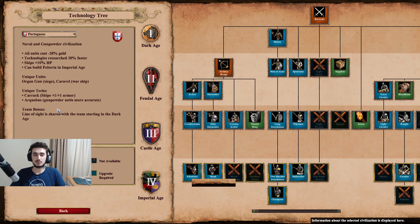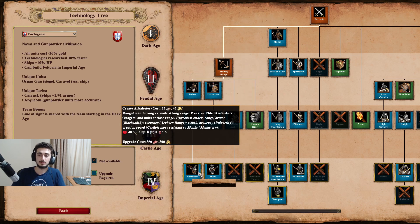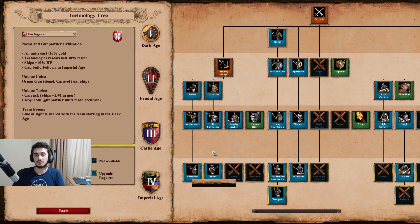Then there's Arquebus, which makes gunpowder units more accurate - what this actually means is that gunpowder units gain ballistics, the same effect ballistics gives archers. Gunpowder units like Hand Cannon, Organ Gun, and Bombard Cannon all benefit from this. Their team bonus is shared line of sight starting in the Dark Age - normally you need a market in Feudal Age for that, so it's a nice early bonus. For the tech tree, their archer range is quite stacked - they get Arbalest, Skirmisher, and Hand Cannon, all cheaper.